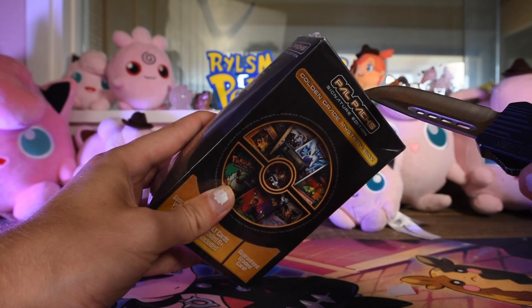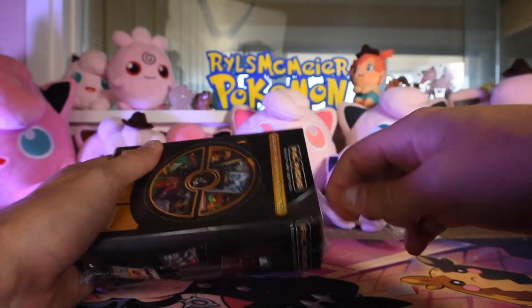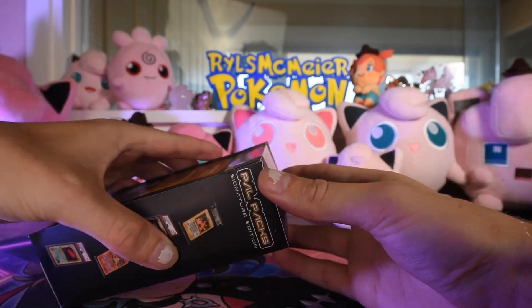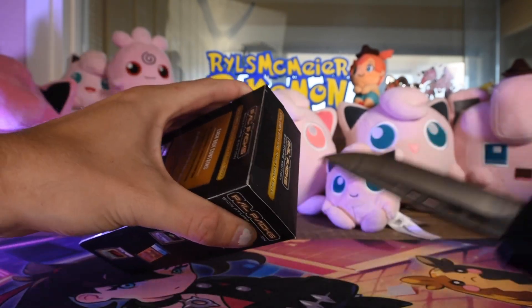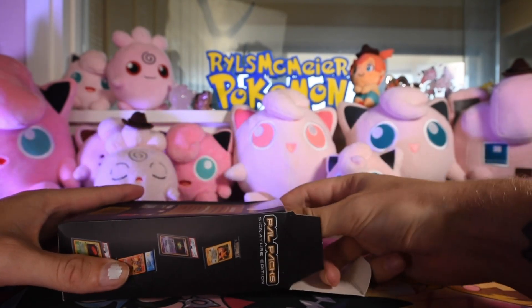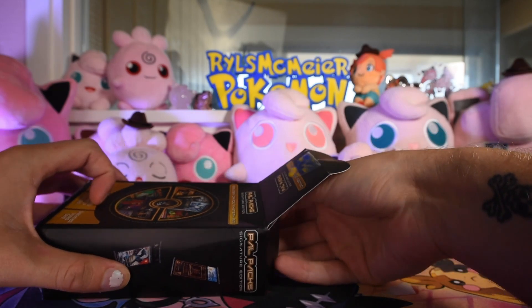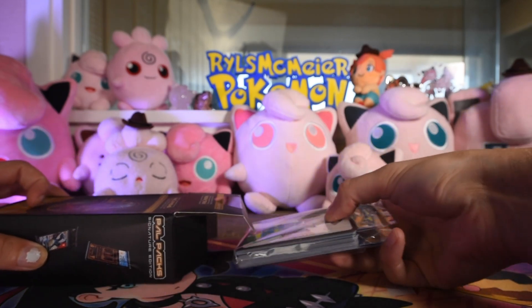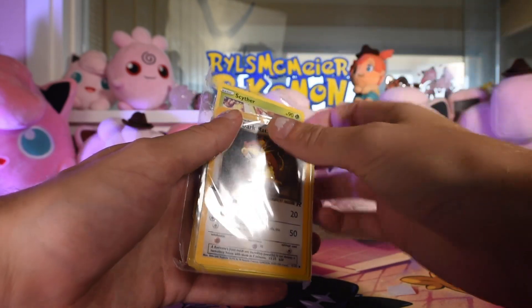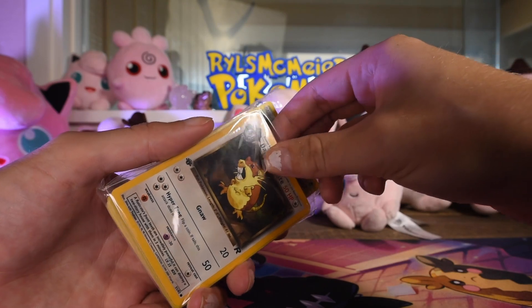We'll slowly and surely figure out the truth of those claims, and then figure out if this is worth it and all that jazz. We'll slide the seal off — this got a little dented during shipping, it happens. This feels like loose cards. Here are the loose cards. This card came undone, and this back card is sticking to the plastic it came in. So that's a bad sign to start with.